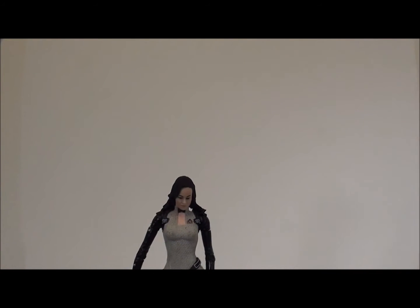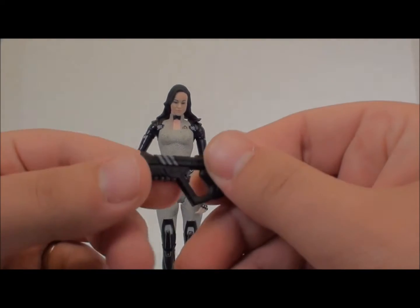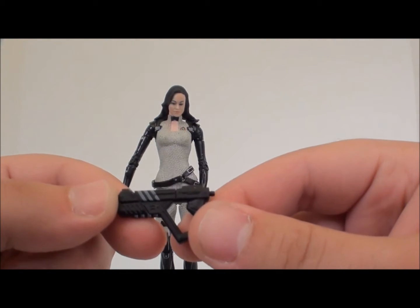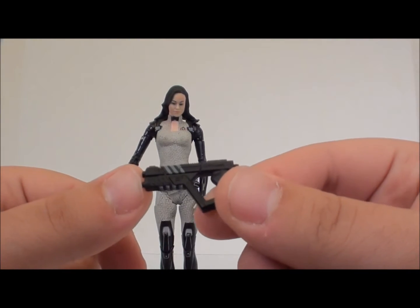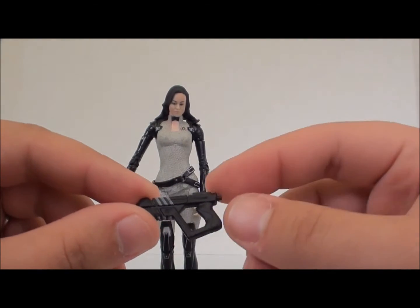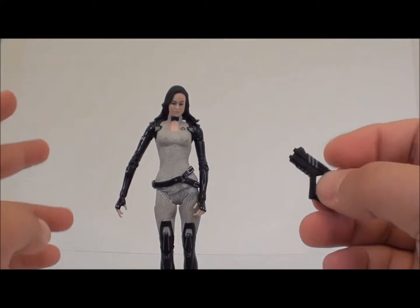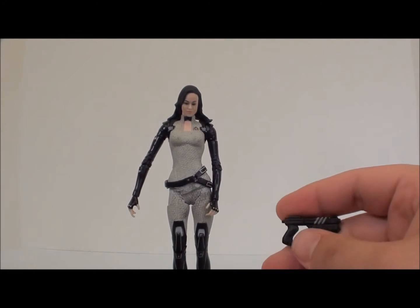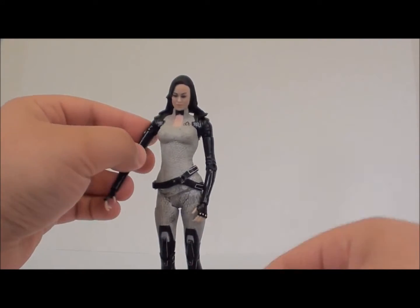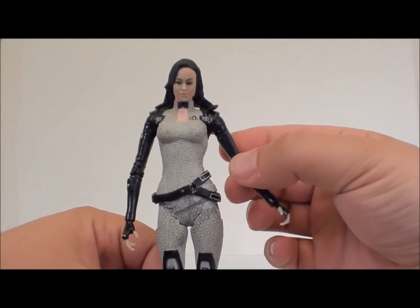We'll start with Miranda. The first thing that was really disappointing is that she comes with another M4 Shuriken — however you say that word. You get the same thing that Thane carried, which is a disappointment because I liked these figures for the added weaponry you can give to Shepard. To get a second one of these is a bit disappointing. I know she used submachine guns but it's just very disappointing that she gets the same one — there's at least six to choose from.